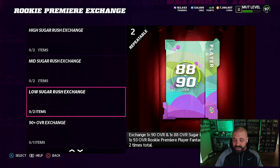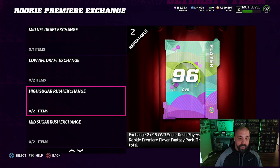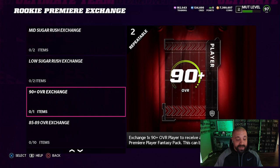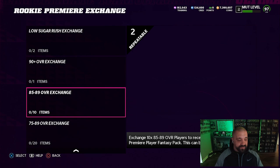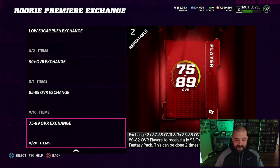There are also Sugar Rush exchange sets. The Low Sugar Rush requires a 190-overall and an 188-overall, giving you one 93. The Mid Sugar Rush uses one 94 and one 92, giving you four 93s — both repeatable twice. The High Sugar Rush requires two 96-overalls and gives you seven 93-overall Rookie Premier cards, also repeatable twice. There's additionally a 90-plus overall exchange for two 93s, repeatable twice.